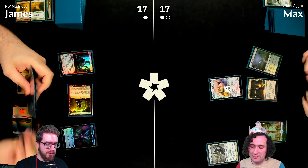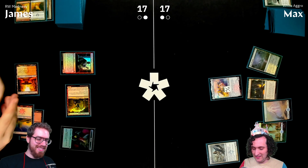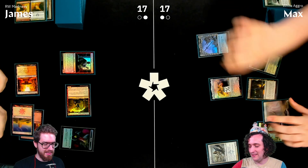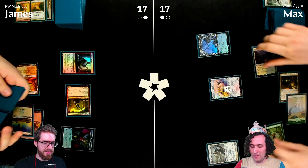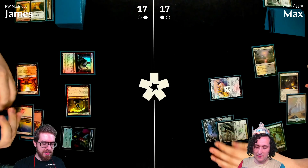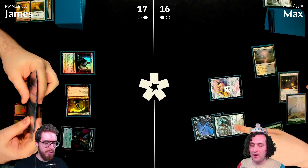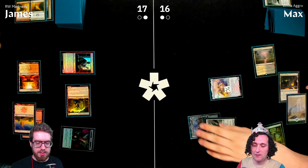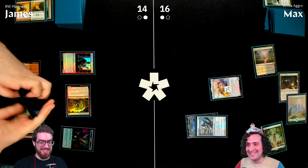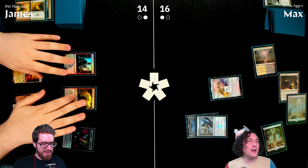James draws well and plays Sword of the Realms, equipping it to his creature — when the equipped creature dies, it returns to James's hand. He attacks for three with vigilance. Max takes three.